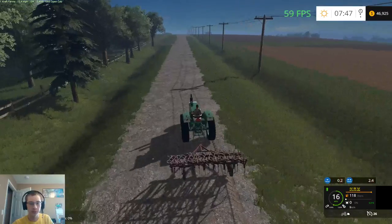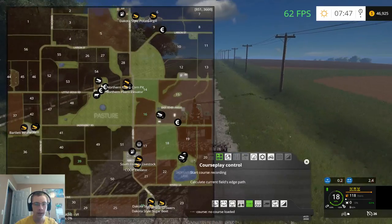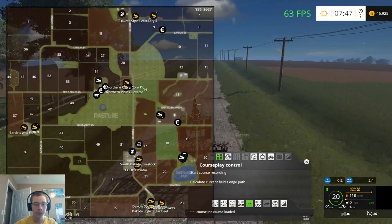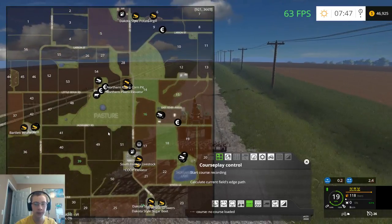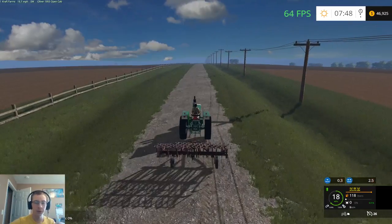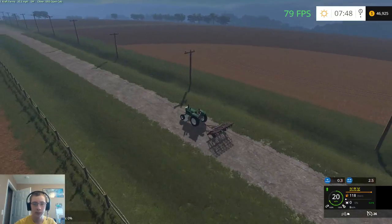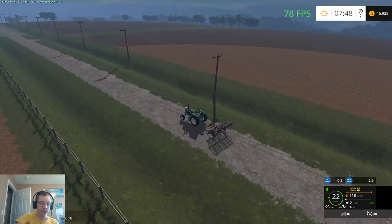There are a few other farms that you can buy. You can buy this farm up here, which is a little bit larger — it has bigger grain complexes and whatnot. And then you can also buy East River Angus, which is a giant beef farm. When I say giant, I mean giant — it is huge.